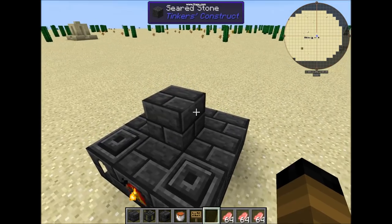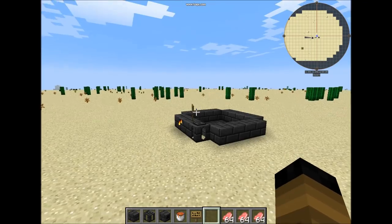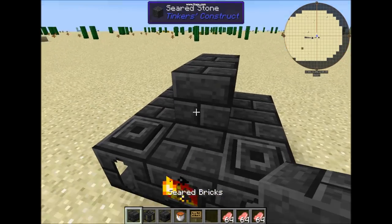The next thing to keep in mind about the seared furnace is that this furnace must have a ceiling on top — not like the smeltery. If it doesn't have it, it won't activate or function, as you can see.